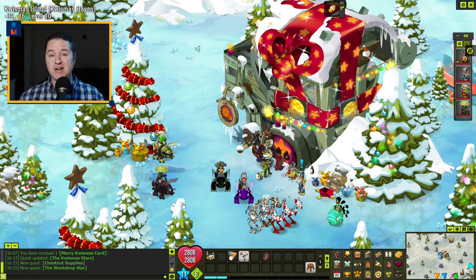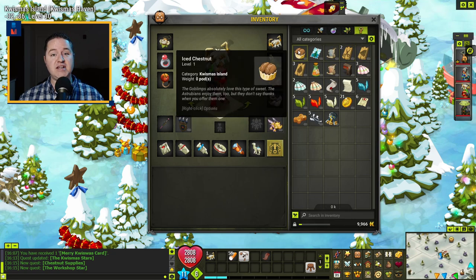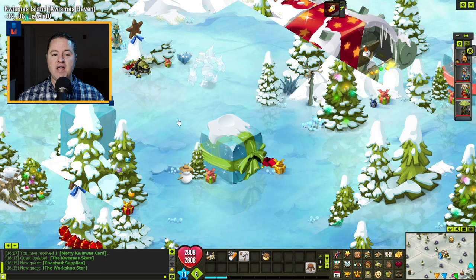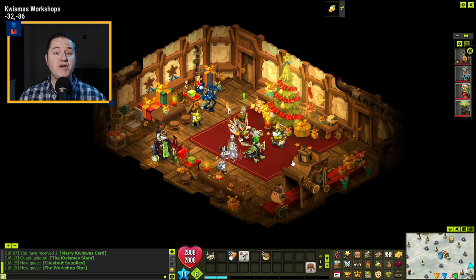You've got to get 30 of those. It can be tricky remembering how many you have, so check your inventory under quest items to see how many you've collected. I like to put it down on my inventory bar — that way every time I open a box you can watch the count go up. Once you have 30 chestnuts, come back to Vlad, turn those in, and he'll give you some XP and commas. Complete that seven times and you will have the Workshop Star.